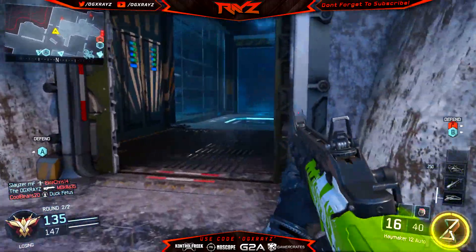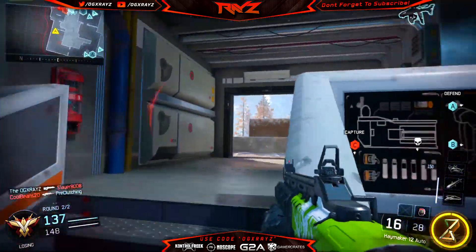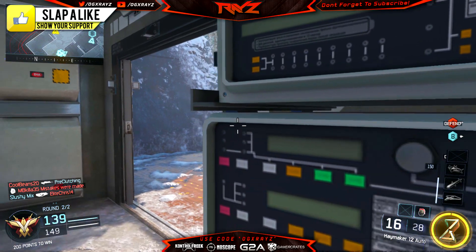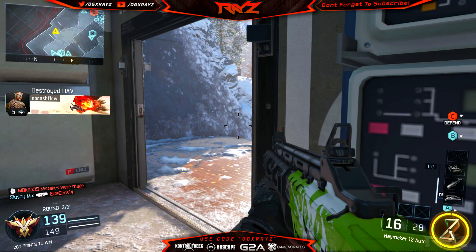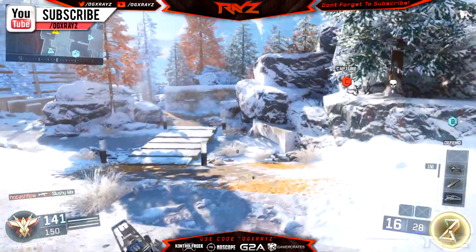We've been finding a ton of zombie Easter eggs in the beta — from the statue that we found before, to the actual wavegun blueprints that were found on Combine. And now there's another one found on Stronghold. This is one that might possibly be hinting at something, and I wanted to share it with you guys and get your opinions.